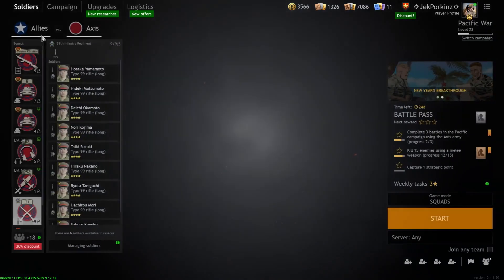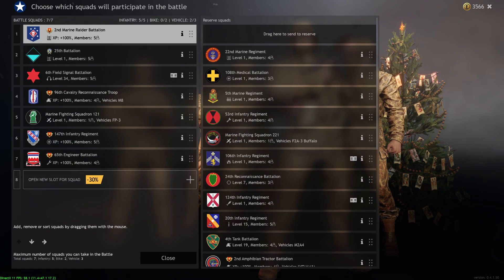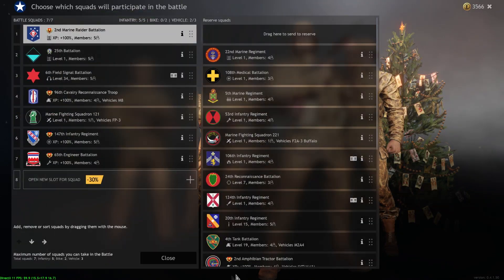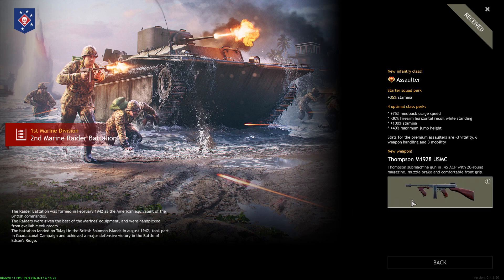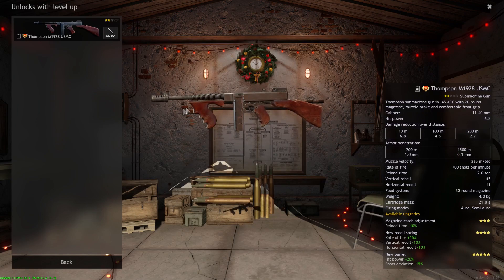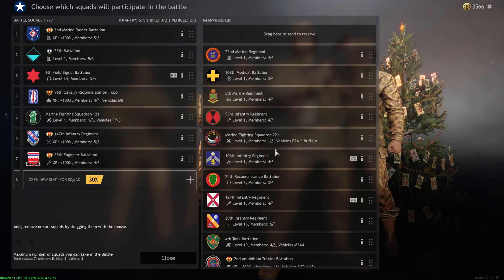Moving on to everyone's favorite — the Pacific campaign, starting with the Allies. The Pacific bundle is on sale and for 22 bucks you get a bunch of squads. The assaulter squad is the best one in my opinion — four assaulters and one level two engineer equipped with a Thompson M1928 USMC with a forward grip and 20-round magazine. It's really great in close quarters, very competitive, and good for expediting your grind.